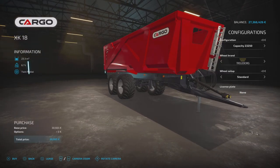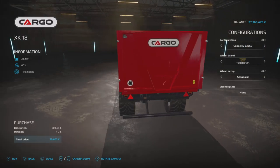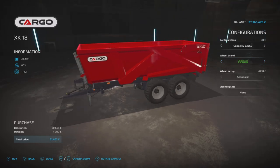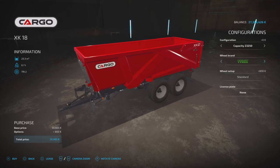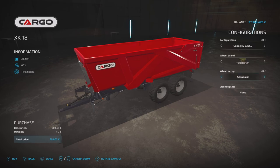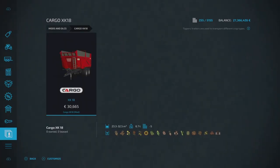It looks like you can possibly adjust the draw bar, and there are lovely looking tires and what appears to be a grain door. Wheel brands: Trelleborg, Michelin, Nokian, Mitas, and BKT — back to Trelleborg. Some brands you can change between standard and wide, others you can't. You can also have a license plate on the rear. That is the Cargo XK18 from Universe Simu Modding.